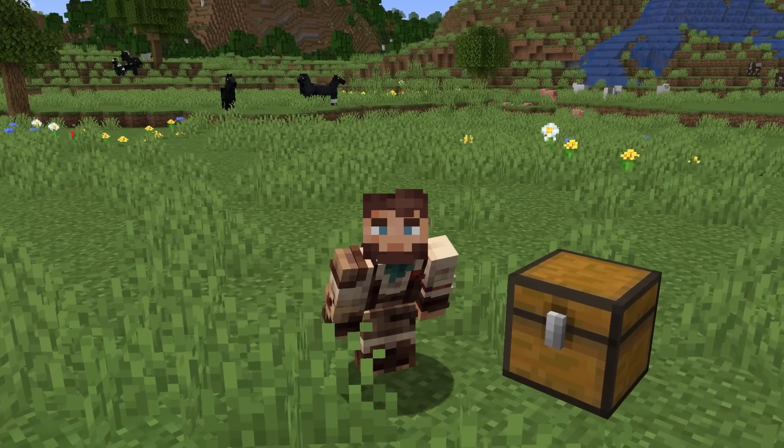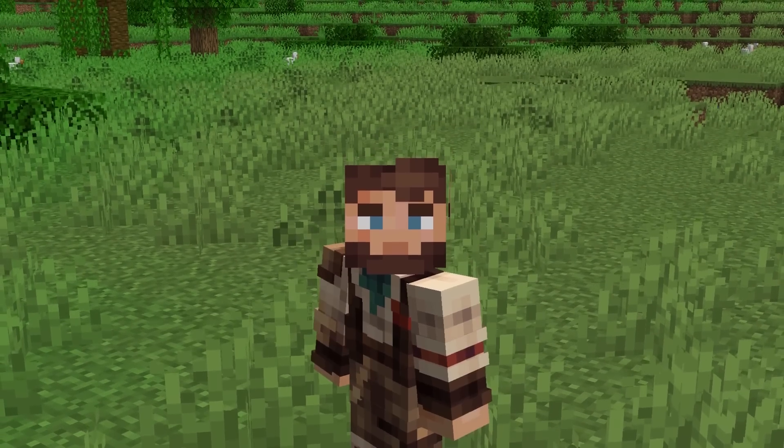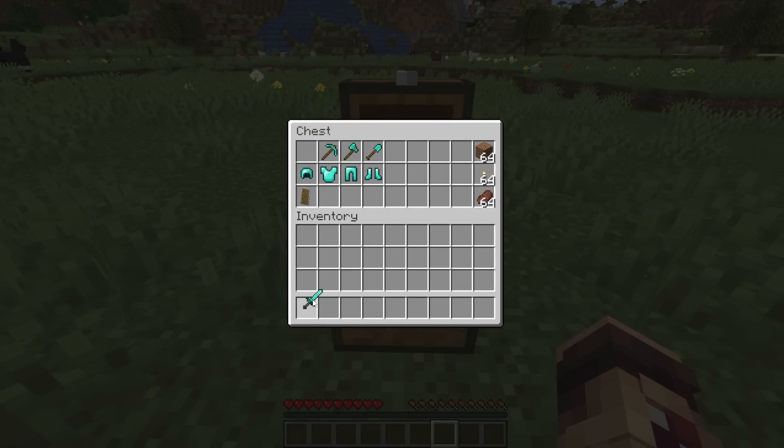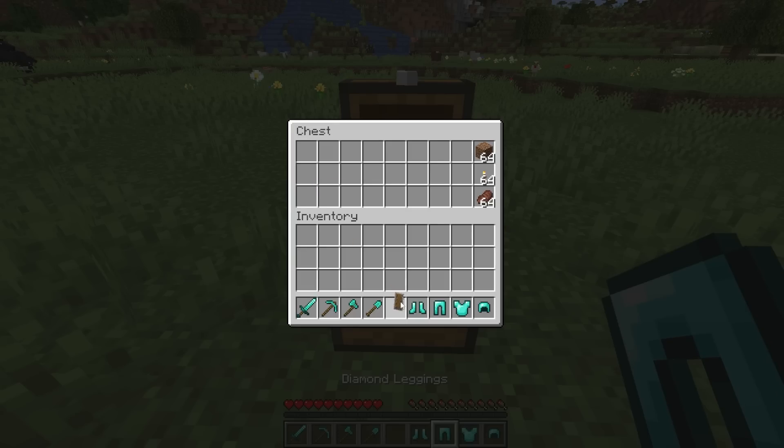I am in survival but I'm gonna give myself some goodies. I don't want to die right off the bat - I want to really try to survive this thing. In this chest we have a sword, pickaxe, axe, shovel, a full set of diamond armor, a shield, some pillar blocks, torches, and some steak.